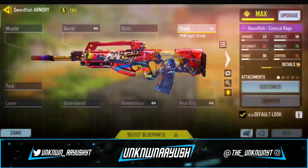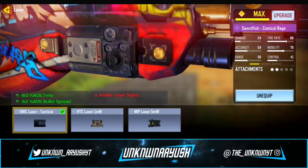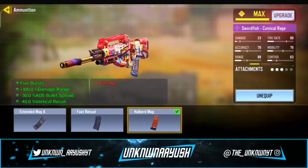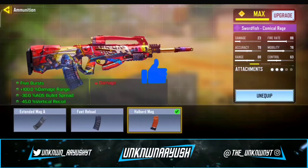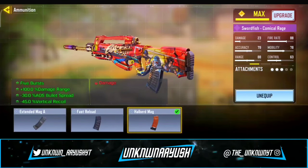Moving ahead to the second attachment, we use OWC Laser Tactical — it increases accuracy and movement speed when ADS. In the third we use Halberd Mag — it will provide 5 burst shots with 100% damage range and improve ADS bullet spread and vertical recoil by 30% and 45%, respectively.